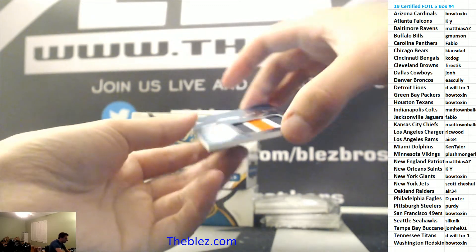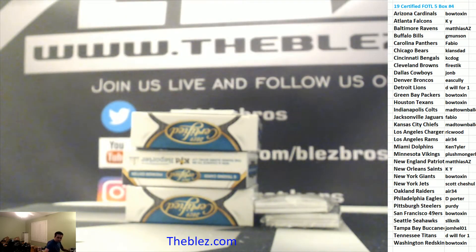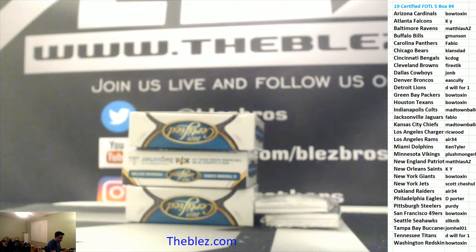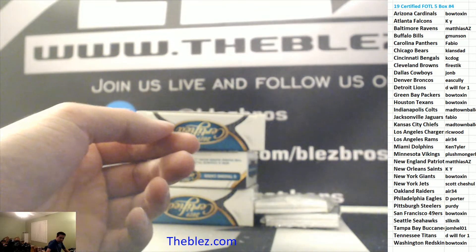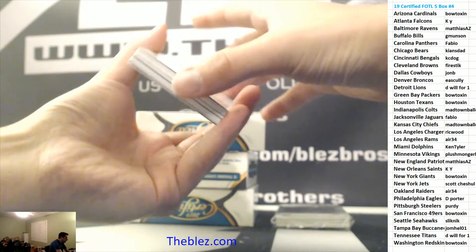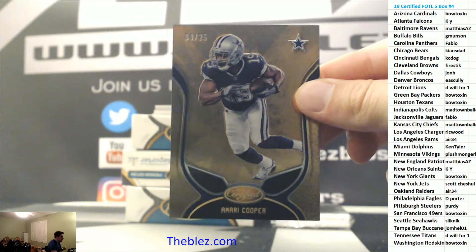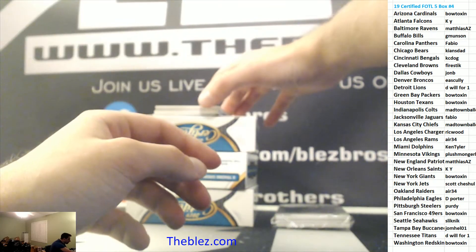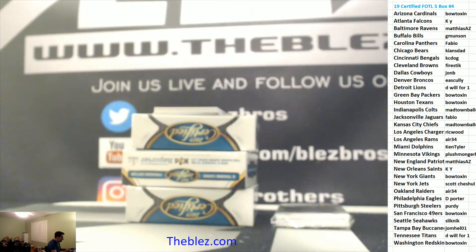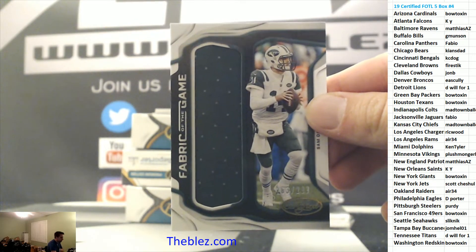RPA to 15 of Riley Ridley, Bears. And then we have an RPA to 25 of Renfro, Raiders. And then Brady base. Let's see a top tier. Cooper to 25, Cowboys. Here's a top tier jersey piece — Kyler jersey for the Cardinals. And we have a jersey to 299 of Darnold, Jets.